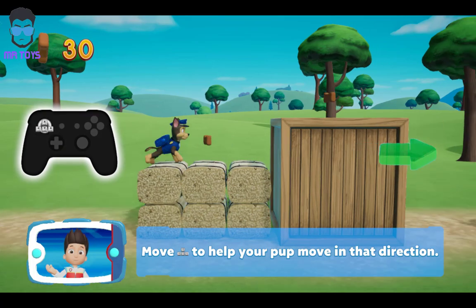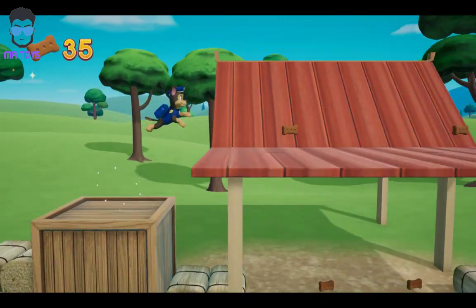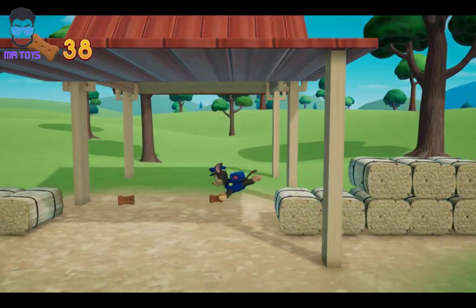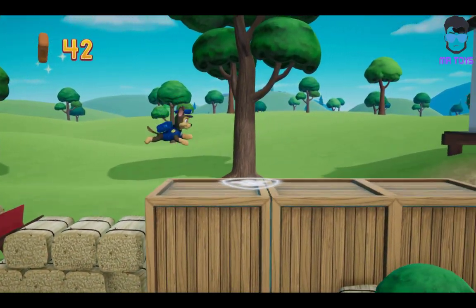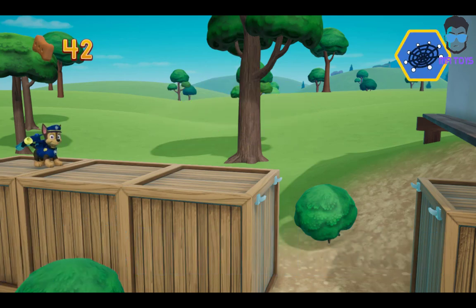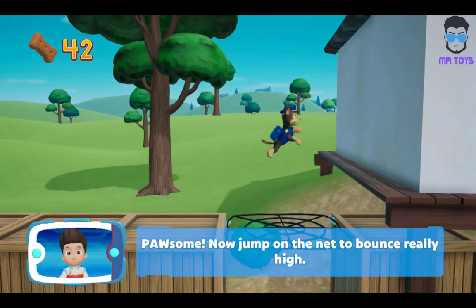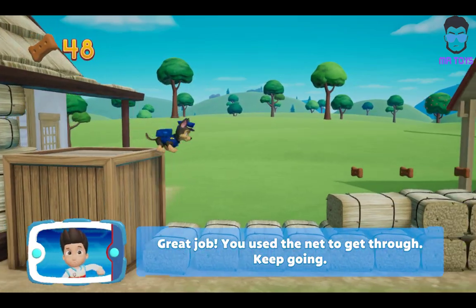Move the left stick to help your pup move in that direction. Find and collect all the pup treats that you can. There's a gap in the path. Look at the hooks over there. Chase can use his net on the hooks to bounce higher and get past. Move Chase onto the net to bounce. Great job — you used the net to get through. Keep going.